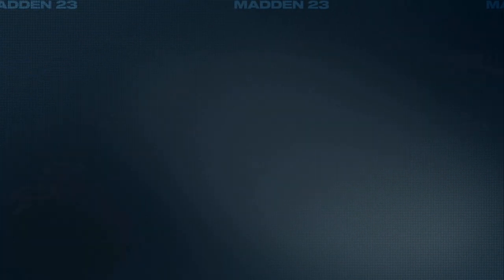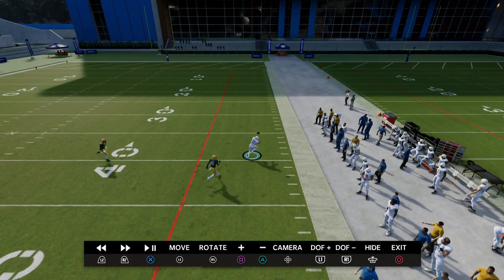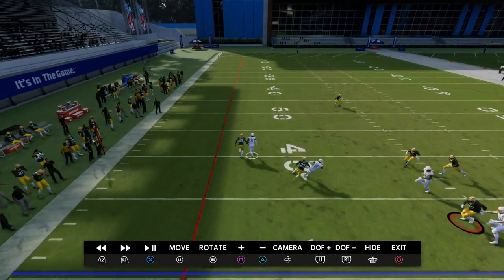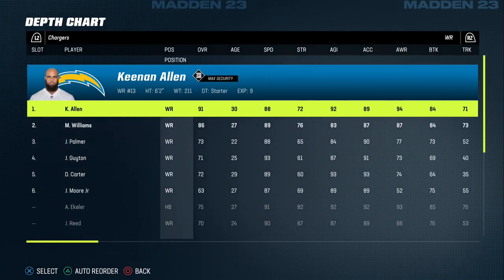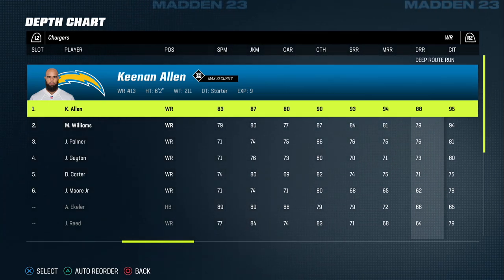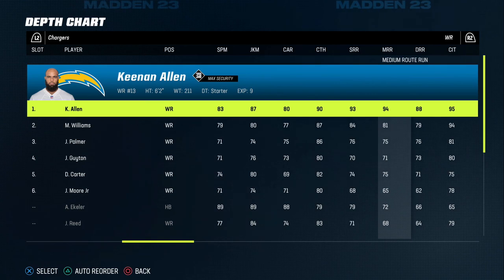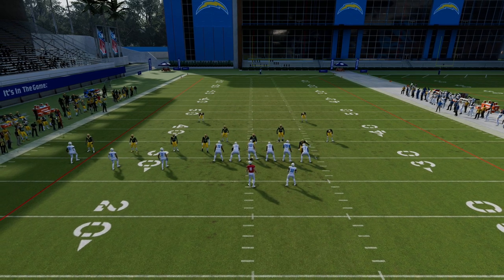The main reason for the difference comes down to the route running ratings. The route running threshold we're shooting for on All-Madden is basically 85. Mike Williams does not hit any of those thresholds, as you can see here. Keenan Allen hits those at every single level of route running. Therefore, Keenan Allen is going to consistently get separation on the C route.